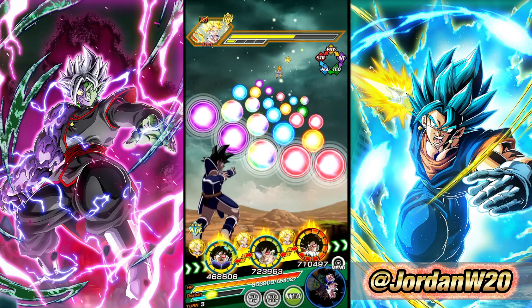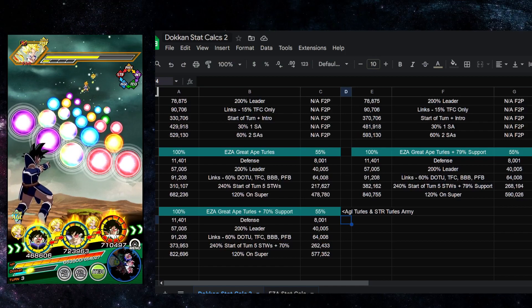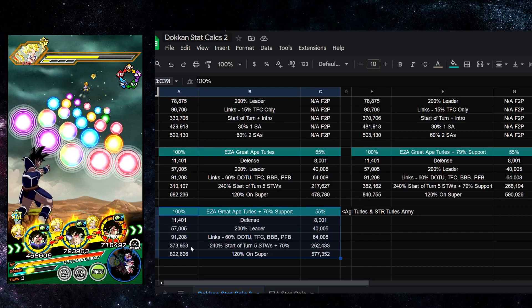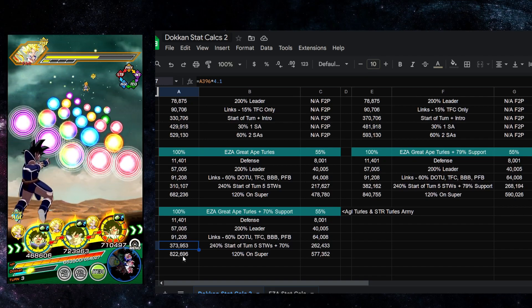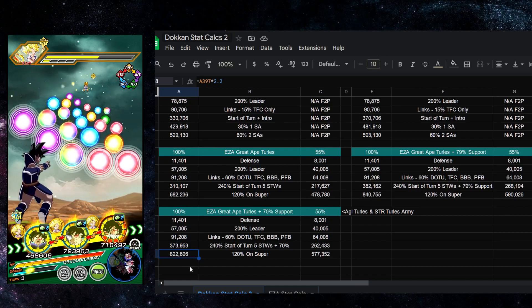This guy gets 120% defense when he super attacks. If you don't mind, I'm going to flip over to some calcs. We can see we're right here in this scenario — slightly off due to rounding, but 373,951 is where we're at. Post super attack, he's going to be at 822,000 defense, which is really good for a sub-EZA. I will definitely take that.